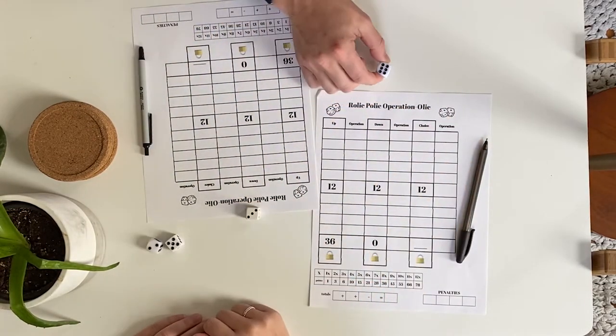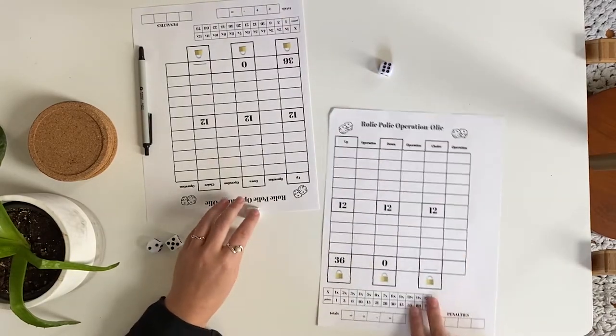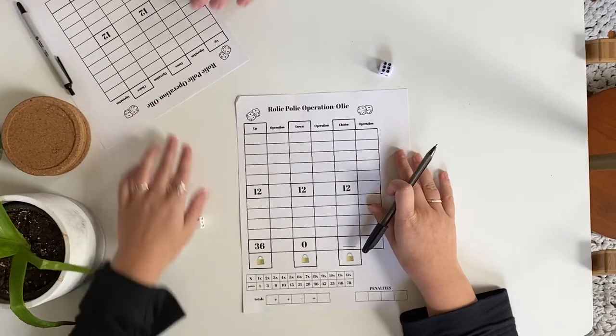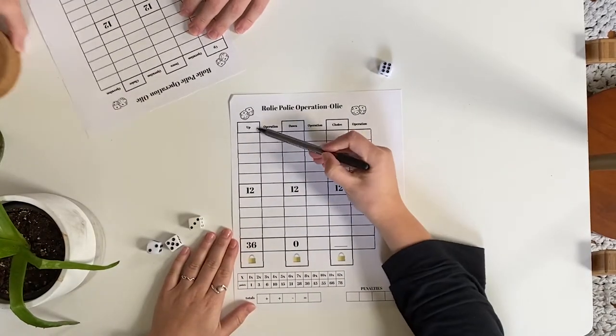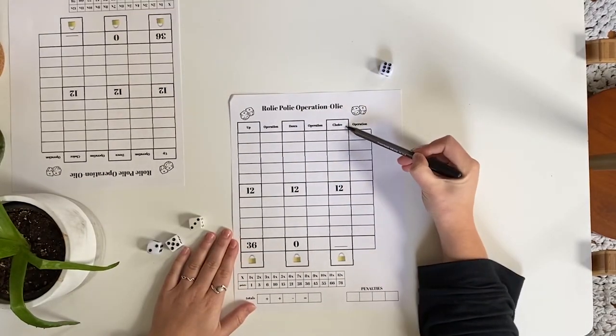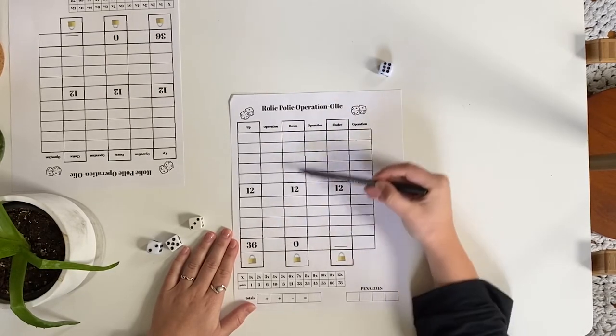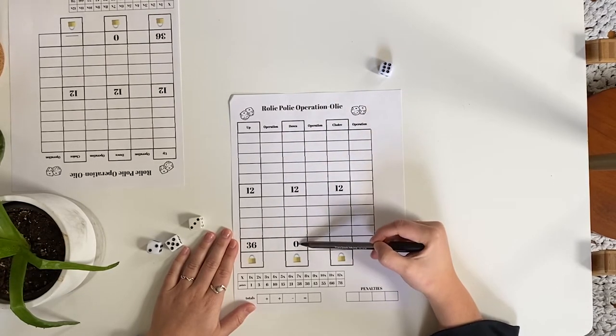The score sheet has three columns: one up column, in which the values you fill in the box will be in increasing order; one down column, in which the values will be in decreasing order; and one choice column, in which you are able to choose whether you want an increasing or decreasing column.